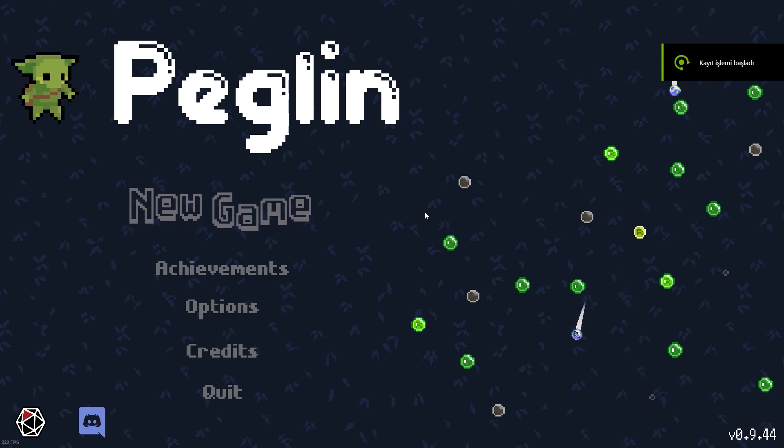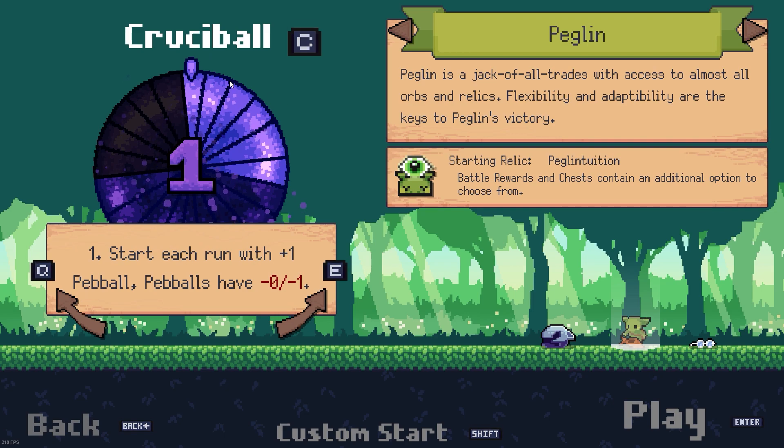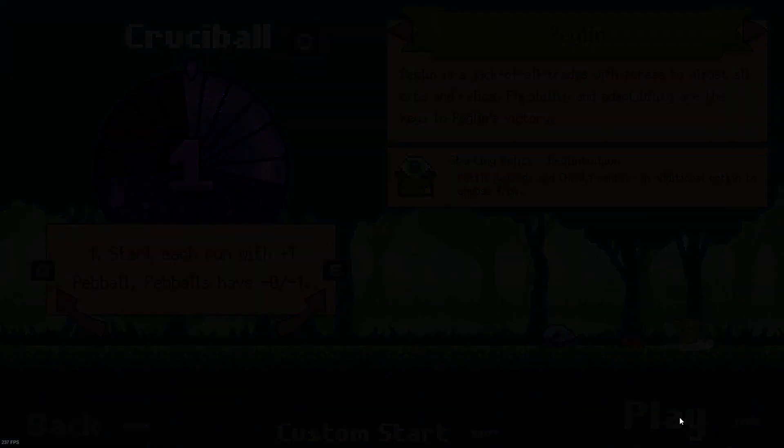Hello everyone and welcome back to Peglin. This is Die in Dark and we are going on strong with episode 2 of our Peglin gameplay. In this gameplay we will enable Crucible at first level. Start each run with plus 1 pebble. Pebbles have 0, minus 0 and minus 1. You can do this pretty easy. Let's go!